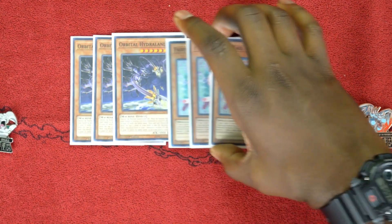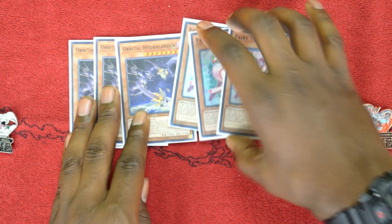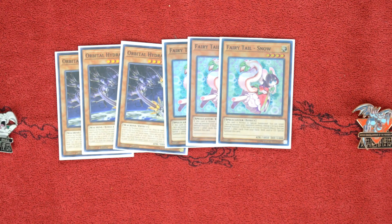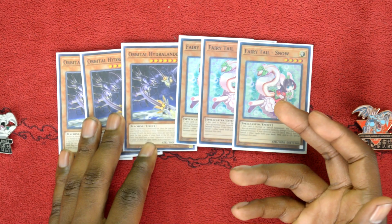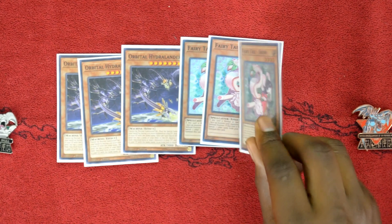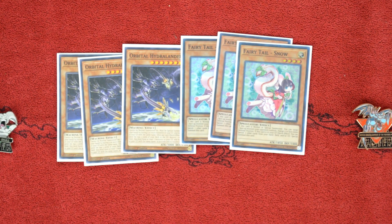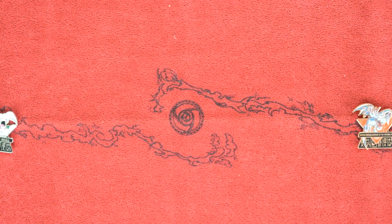Orbital Hydralander works extremely well with Fairy Tail Snow. When you have Orbital Hydralander and Fairy Tail Snow on the field or in the graveyard, it's going to be really hard for your opponent to break your finishing boards. You either have a Curious, an Omega, something to put pressure on your opponent, and then Orbital Hydralander and Fairy Tail Snow to flip cards face down and destroy them. They work really well in tandem. Honestly, I don't love three copies of Fairy Tail Snow in this deck, but I can't risk not seeing it in a game.